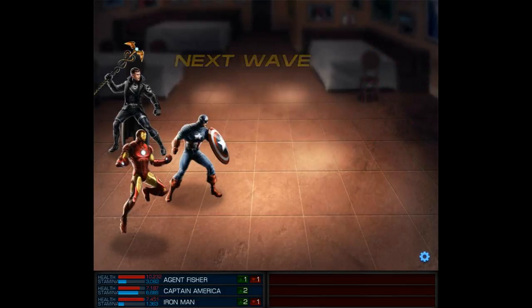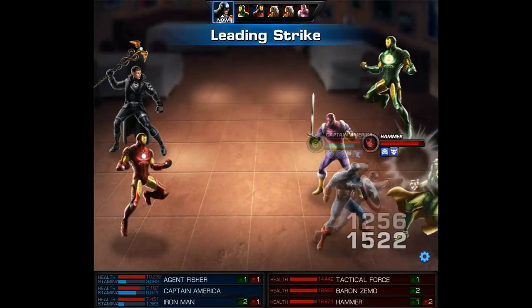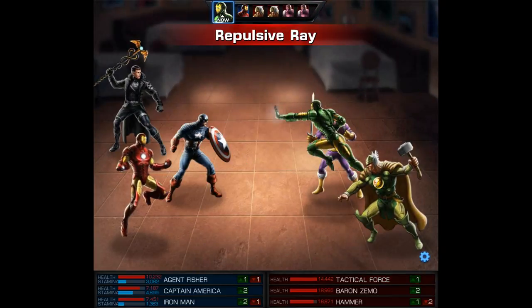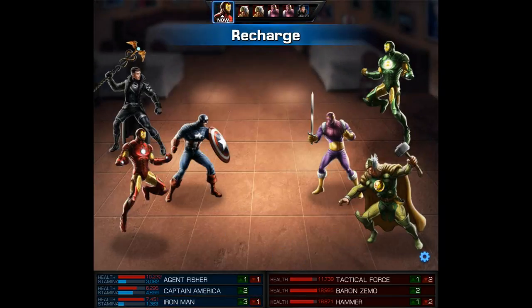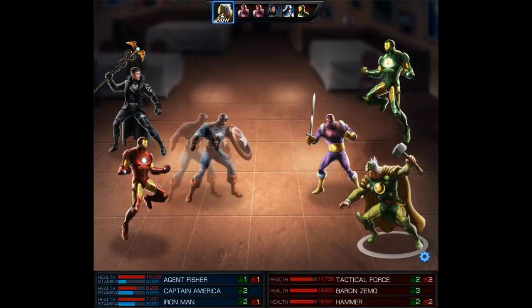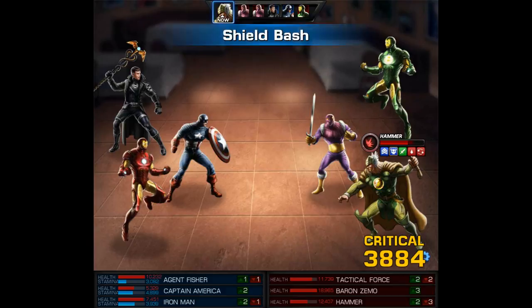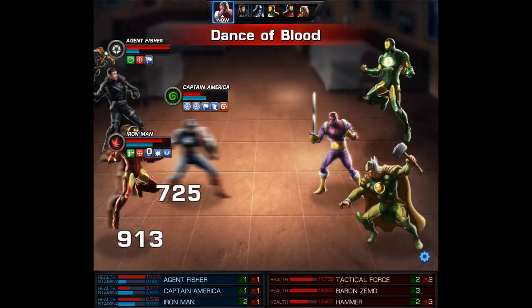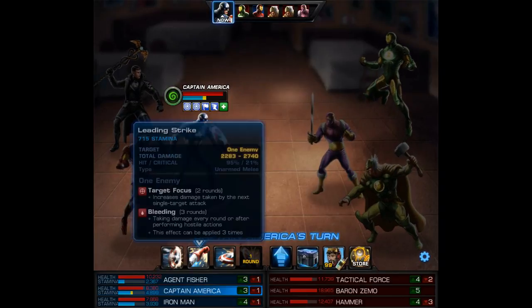Now we're about to go into the third and final wave, and Baron Zemo is definitely going to be a pain. We're going to begin with a single target attack on Hammer, and that will give our Tactician an extra turn, so with that we'll use Shield Guard. Captain America protecting is actually quite important here because we don't want to give those Tacticians any more turns than they already have. Iron Man of course has to recharge, and part of it's my own fault because I don't socket ISO-8 for PvE — so I have no additional stamina on just about every character. And even worse, sometimes my health is often low. Hopefully that doesn't cost me here, because if I lose any heroes I have to restart the challenge. Cap's health was scaring me but we have our heal off cooldown, so it's time for the Staff of Asclepios.